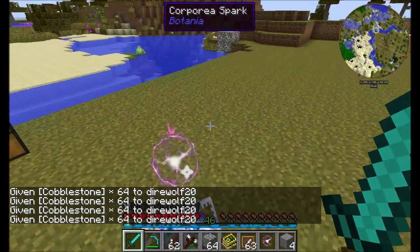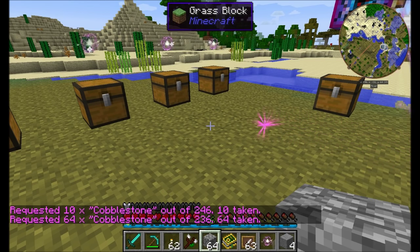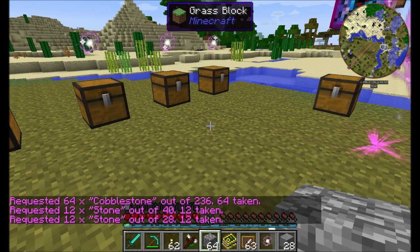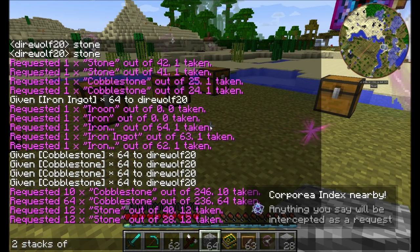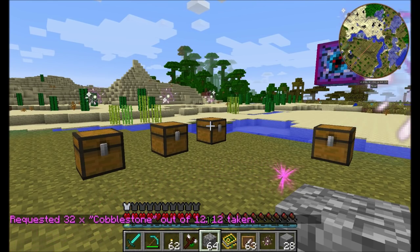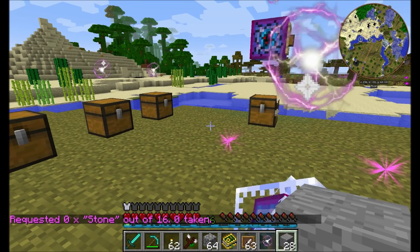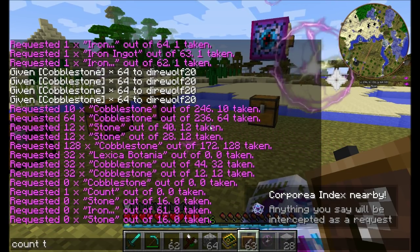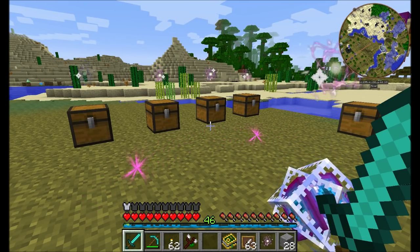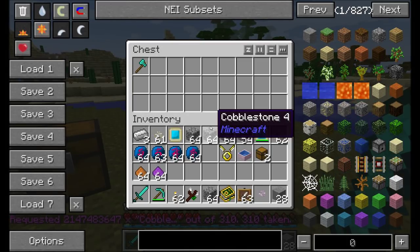There are even more complex things you can request. If you wanted 10 of something, say '10 of this' — boom, 10 cobblestone taken. 'A stack of this' — 64 cobblestones taken. '12 of stone' — a dozen stone. You can even say 'two stacks of this' — 128 cobblestone taken. 'Half a stack of this' gives you 32 cobblestone. You can also count how many of an item exists by typing 'count this' — it'll say zero taken, 16 remain. Or 'count iron' — there's 61. And if you want all of something, type 'all' or 'every cobble' and you'll get all 310 out of 310.